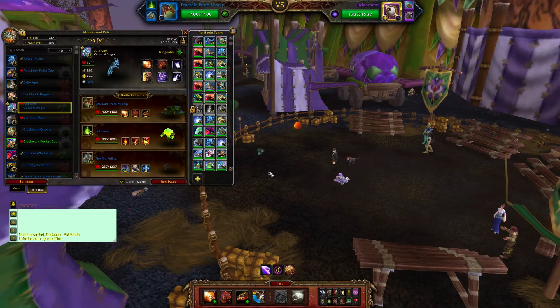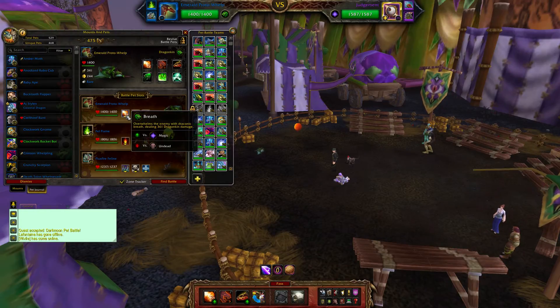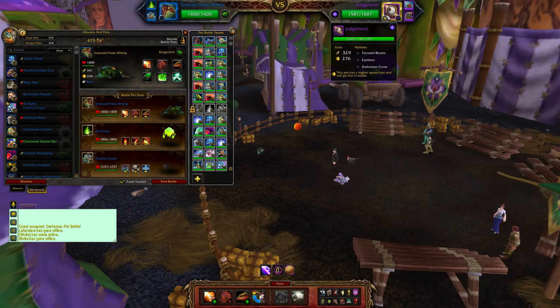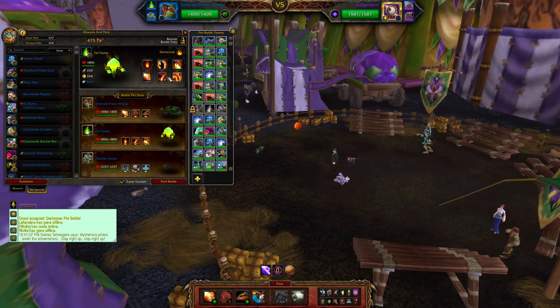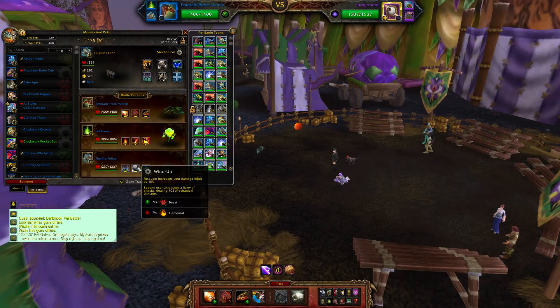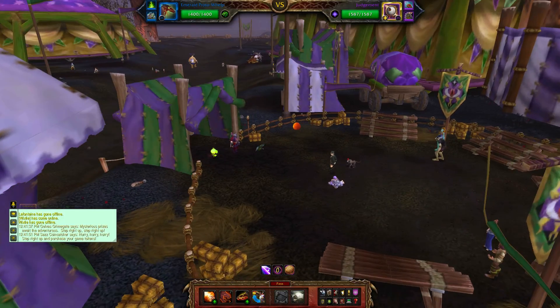My team for this is the Emerald Protodrake because it has dragon attacks, and dragon attacks are strong against magical pets. This guy is a magical pet so we are going to kick his ass with some magic damage. For the Tonka Truck we have our Felflame, because elemental types just destroy mechanical pets.